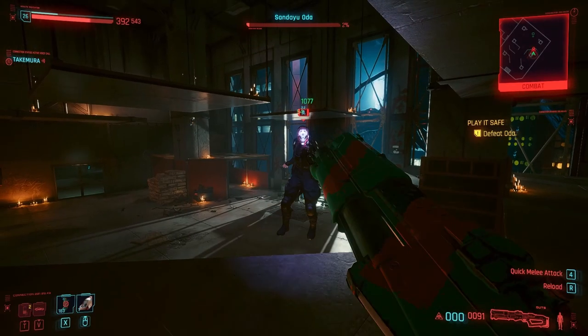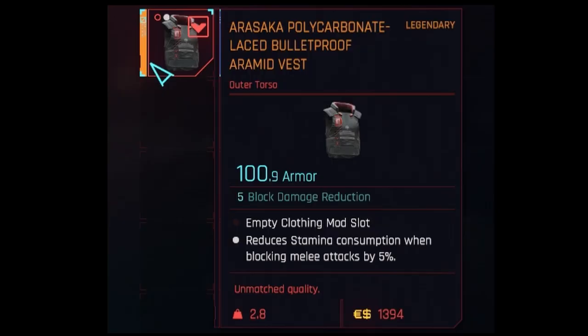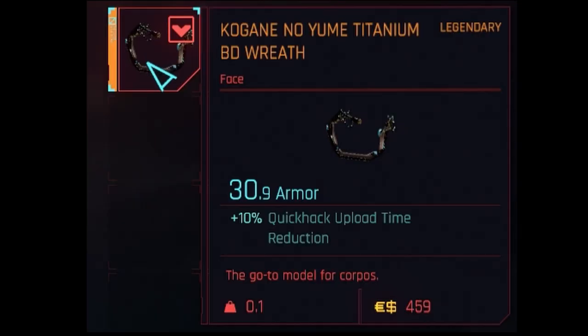Here are a couple you get during main missions, so spoiler warning. When I defeated Oda during Play It Safe, which is the parade mission, I got the legendary Arasaka bulletproof vest off of him. I also got a legendary BD wreath, which a wiki online claims can also be purchased at a vendor in downtown, but I can't actually confirm that.